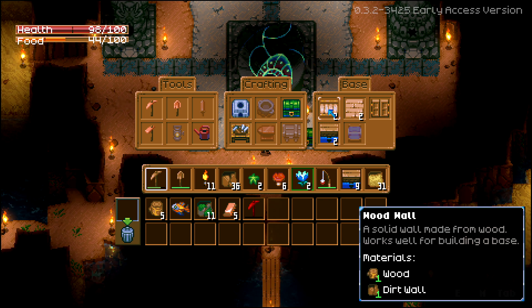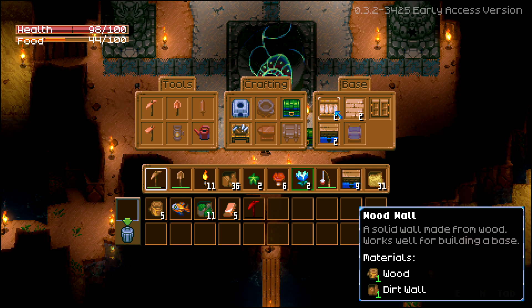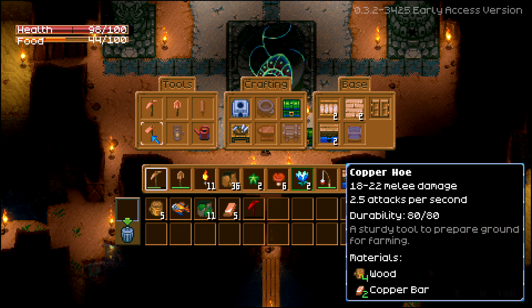I can make doors and walls too. I just noticed these labels here — you have base crafting, then crafting, and then tools.